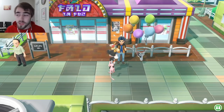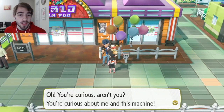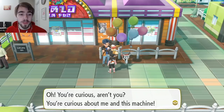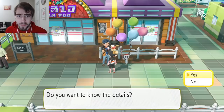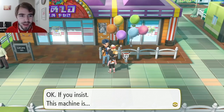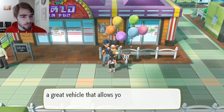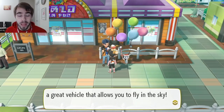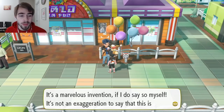All you have to do is just talk to him right here. He says: 'Curious about me and this machine? Do you want to know the details?' Yeah, of course we do because we want to get the Skydash move. 'If you insist — this machine is a great vehicle that allows you to fly in the sky. It's a marvelous invention if I do say so myself.'